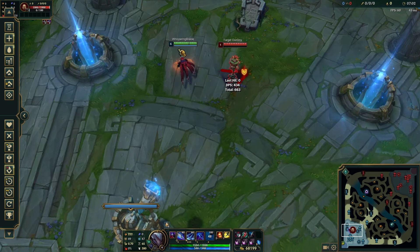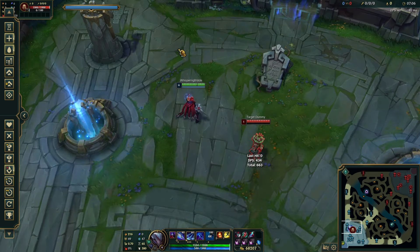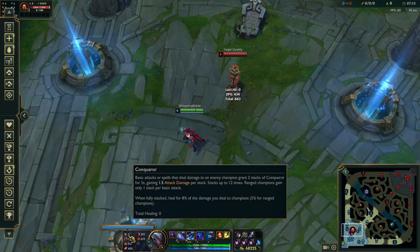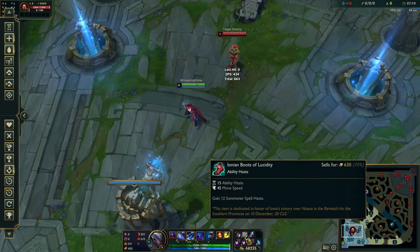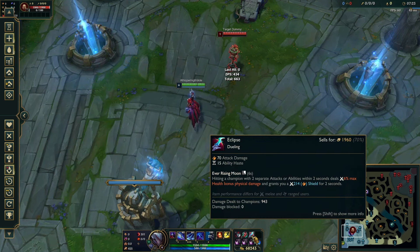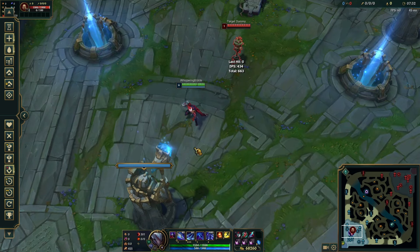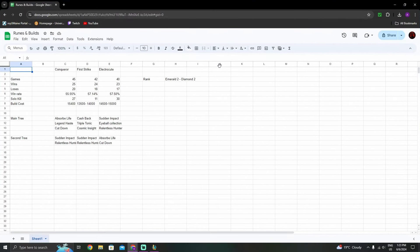Now let's look at the Google Sheet data. I played these three runes from Emerald 2 to Diamond 2, around 40 games each. For Conqueror I went 25 wins and 20 losses — 55% win rate — and I got 27 solo kills in the first 40 minutes across 45 games. That means in 27 of those games I completely solo killed my laner with no jungler help. The full build costs around 15,000 gold, making it expensive.